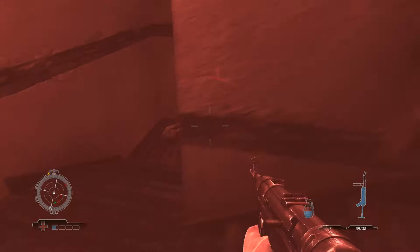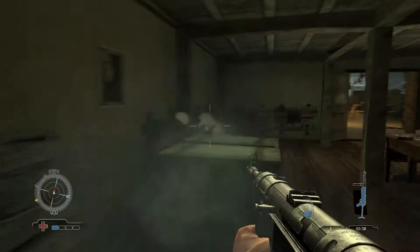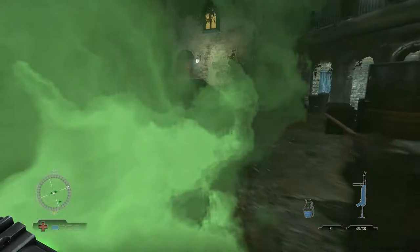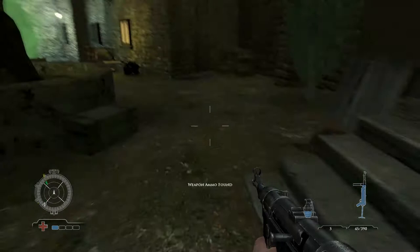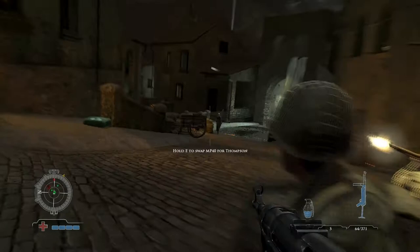Here's an example of what you shouldn't do — reloading before checking the radar. This enemy could have easily killed me; always be quicker on the trigger. Usually you always find overpowered troopers nearby just waiting to help you out. We're back in action with lots of ammo and full health. I switched to the Thompson — as you can see it has a lot of recoil and isn't very manageable, but in a few upgrades it will be a much better weapon.